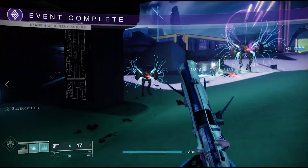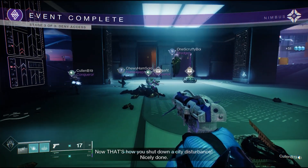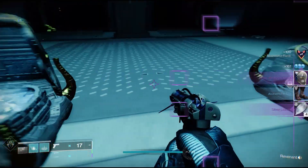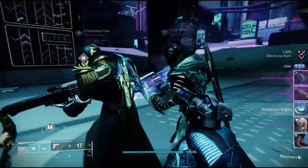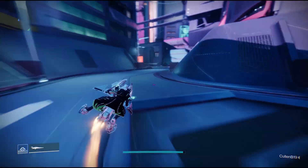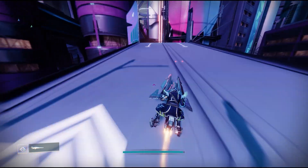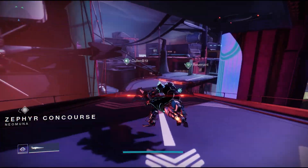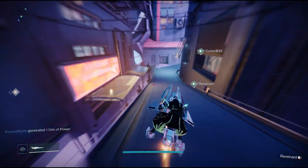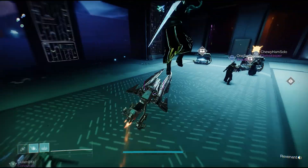The next method is to hit up the Terminal Overload on Neomuna. This public event rotates between the three areas within Neomuna. With a good lobby, you can get these completed in just a few minutes, with the final chests each rewarding four Silver Leaves. The advantage to this farm is that you can re-loot the main chest for additional Silver Leaves. While these chests have been patched when it comes to loot and XP, they still reward additional Silver Leaves. So you can easily sparrow out of the area and double back to re-loot these chests after each Terminal Overload. If you time it out properly, you should be able to re-loot this chest two more times.